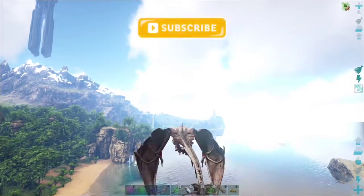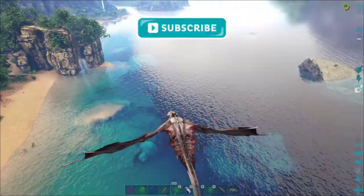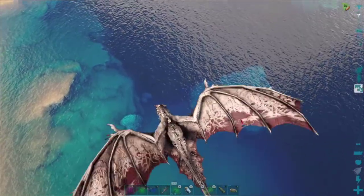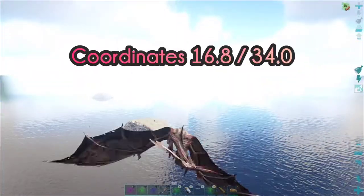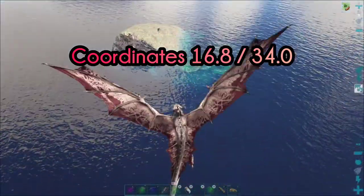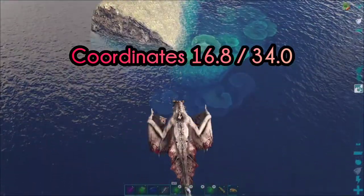Hey guys, quick follow-up to finding fungal wood in ARC. If you're looking for it, go to coordinates 16.8, 34. At those coordinates, there's a big rock. You can land, jump in the water, and start harvesting as much as you want.